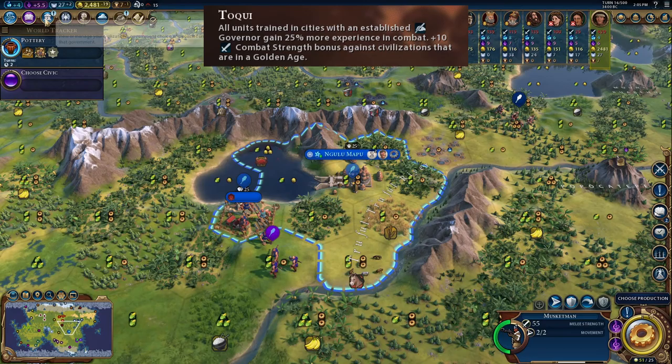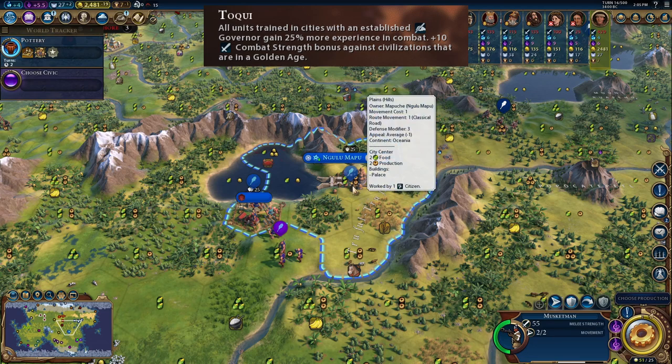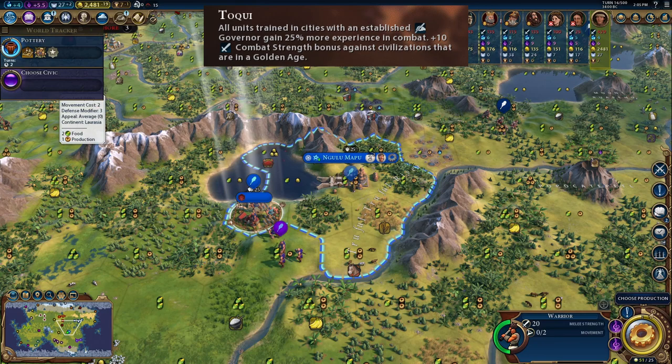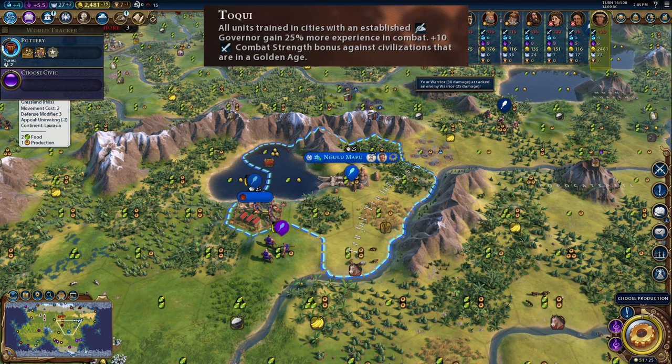In this example, I have a governor established, a barracks, and I'm also running oligarchy, which gives 20% unit experience. That's a total of 70% extra experience with all bonuses applied: the barracks gives 25%, oligarchy gives 20%, and the Toki ability gives 25%. So let's attack this warrior and see how much experience we get. We got seven experience, compared to the four without any bonuses at all and the five with just having the governor established. Obviously there are other bonuses you can get, like an armory, but this demonstrates how much extra experience you can stack.